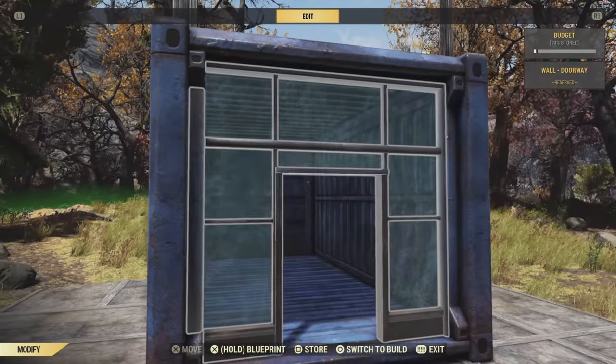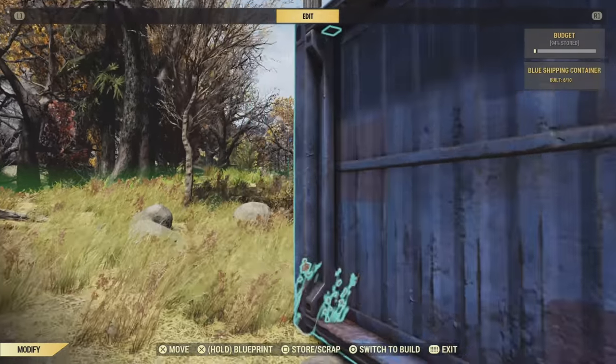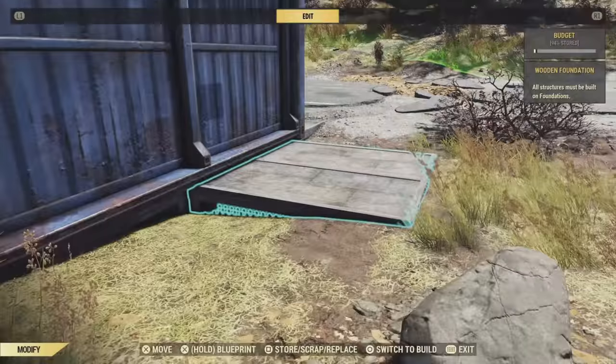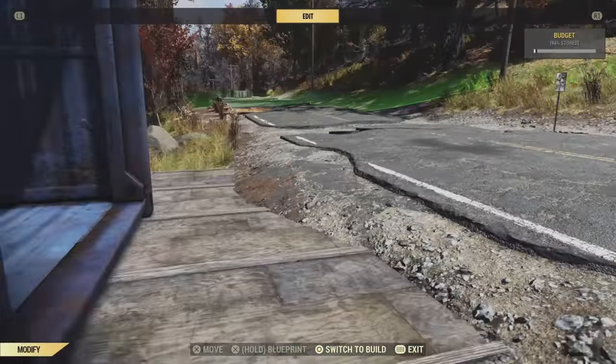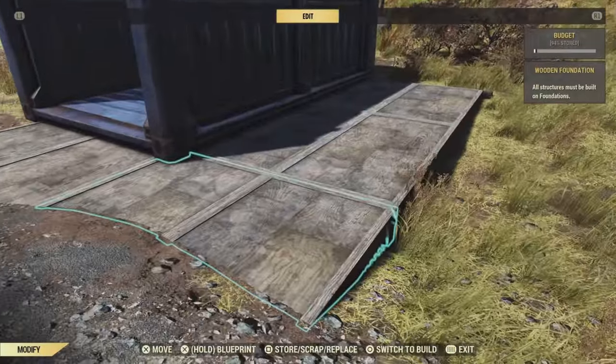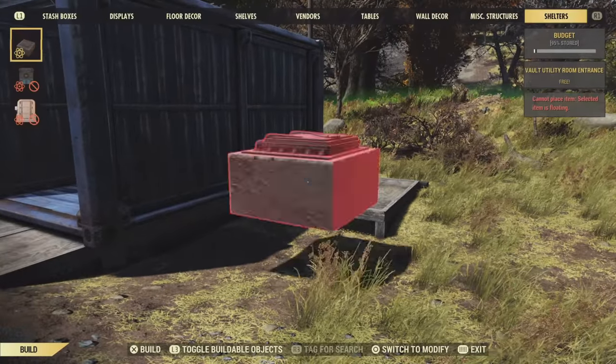Once you've destroyed all of them, go round and delete all your full-size walls. Be careful — don't destroy your container, because otherwise you'll have to redo all that bollocks again, and if you value your sanity I wouldn't advise it. Once you've accidentally deleted your container and had to rebuild it all, come round this side of the build and remove these two foundations here.